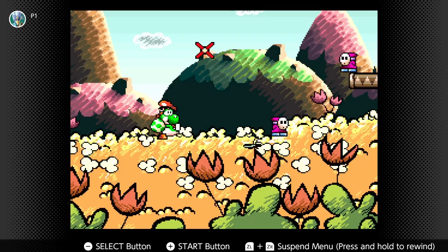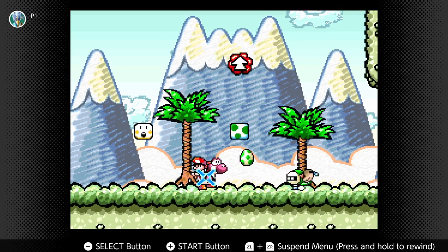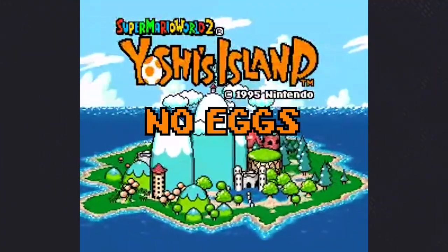Yoshis hatch from an egg, right? Oh god, wait, does that mean in Yoshi's Island we're destroying little Yoshis? Yeah, I feel a calling to save as many of these guys as possible. So let's answer the question: can you beat Yoshi's Island without eggs?